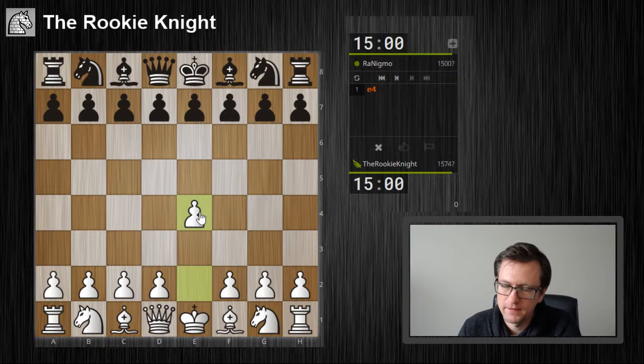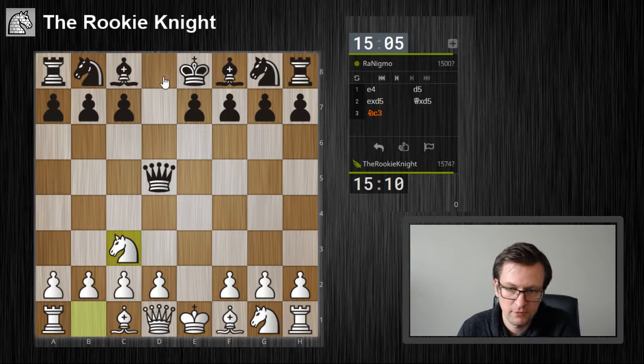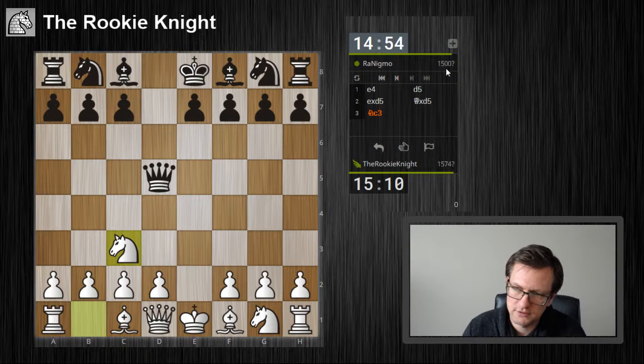Welcome to this video — another rapid game, and we have a Scandinavian Defense. So let's take on d5 and play it the usual way. Knight c3 to attack the queen, and we sometimes win. Queen to a5, queen d8, or queen d6 are the normal moves, but let's see how Black plays.